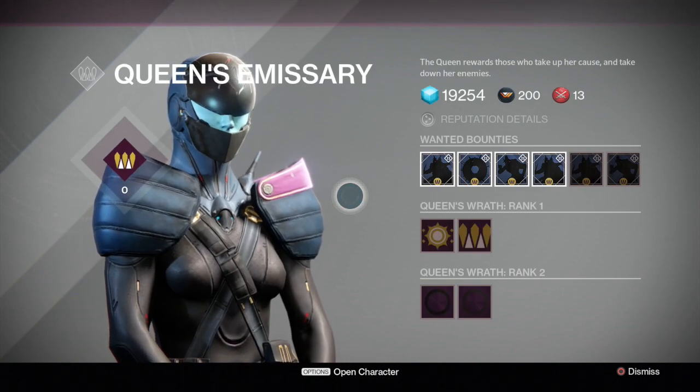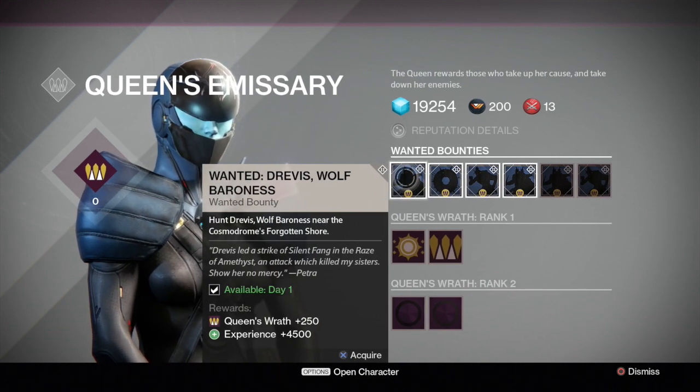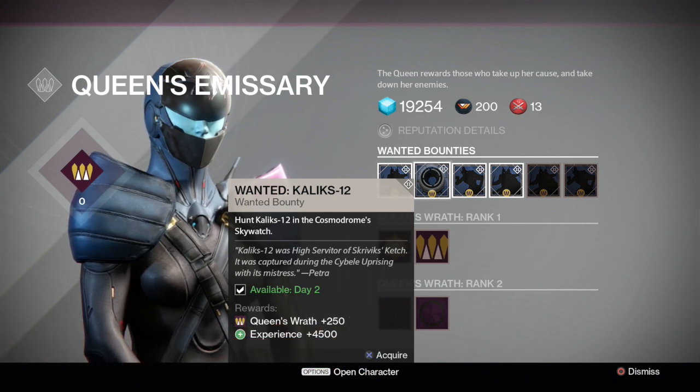The first target is Drevis the Wolf Baroness, and by the looks of the icon on the bounty, this enemy looks to be a captain. Drevis is located on Earth at the Forgotten Shore. Next we have Kaliks-12, which by the looks of the icon is a servitor, and is located on Earth at the Skywatch.